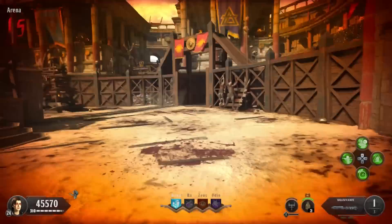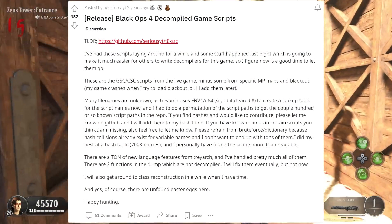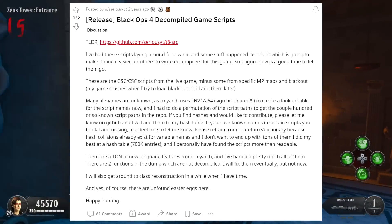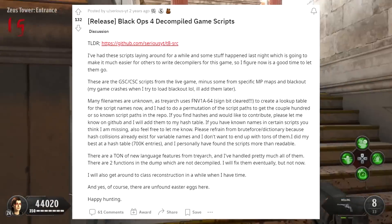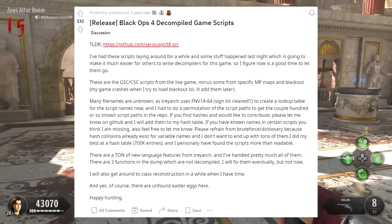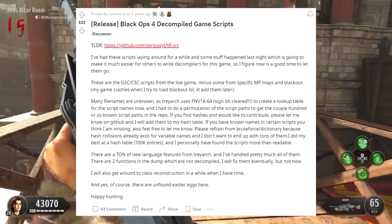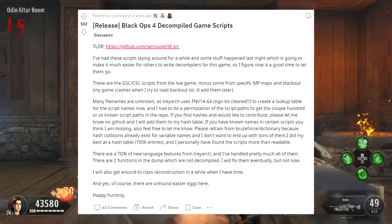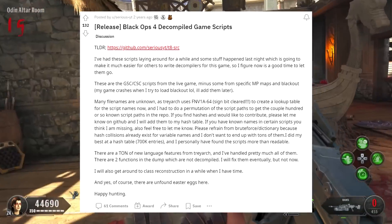The reason for this is two years ago we got this over on Reddit - Black Ops 4's decompiled game scripts. On this post he said: 'I've had these scripts laying around for quite a while and some stuff happened last night which is going to make it much easier for others to write decompilers for this game. These are the GSC scripts for the live game minus some specific MP maps and Blackout. Many file names are unknown as Treyarch uses FNV1A-64 to create a lookup table for the script names.'